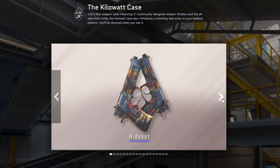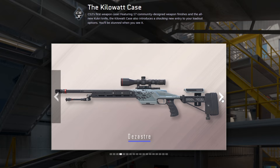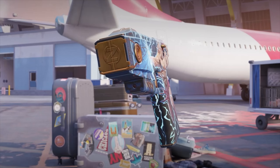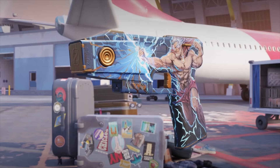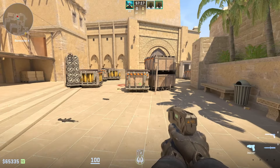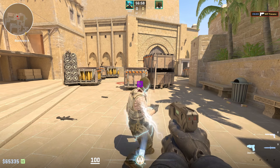The first thing that strikes you — and what everyone's been hyped about in this update — is the new case. They dropped some sick skins in there, but what totally blew my mind is the skin for Zeus. Just take a look at how wicked it looks in-game. But that's not the only update for Zeus: now you can use it multiple times with a 30-second cooldown. This could totally shift the game's meta. There's also a change in how the Zeus is held in your hands.